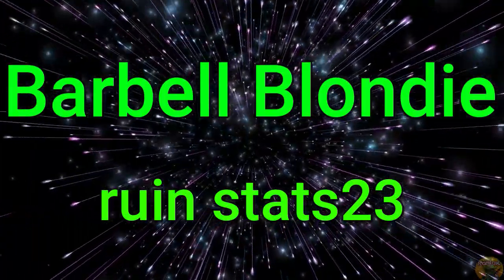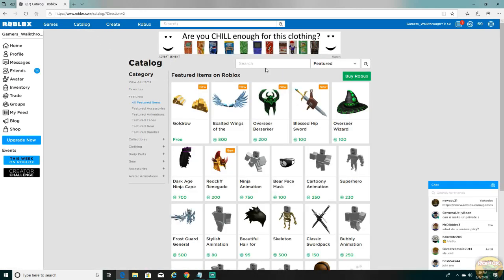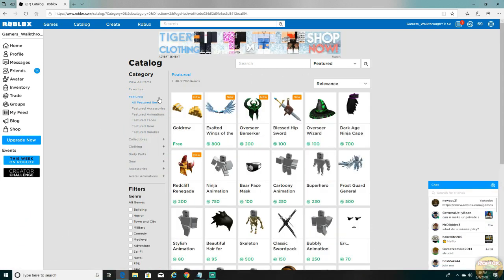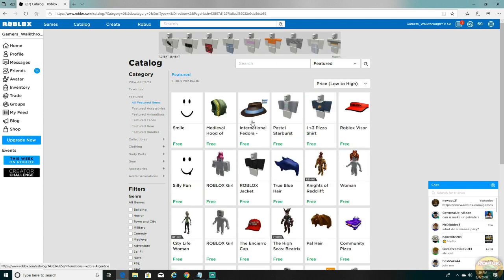Alright guys, we are now in the game and I'm gonna show you exactly how we can get the free items. What you want to do is go to Catalog, make sure you're on all featured items right there, and then make sure that the sort above stays on Featured. Also you want to go to price low to high right there.